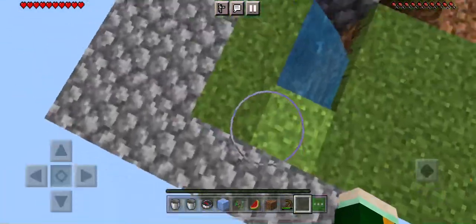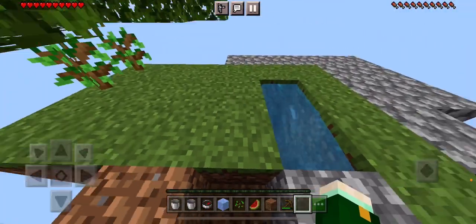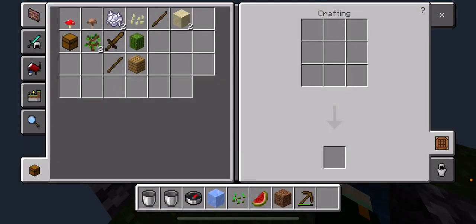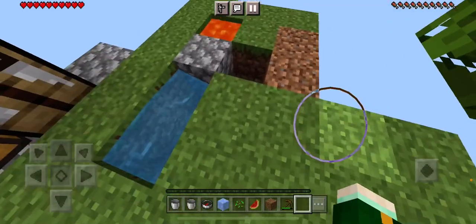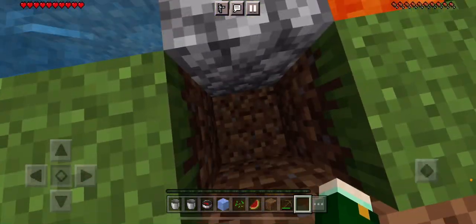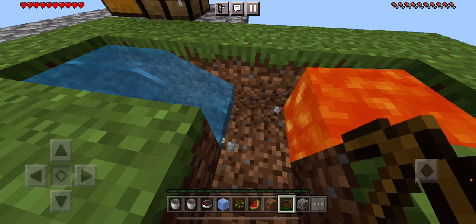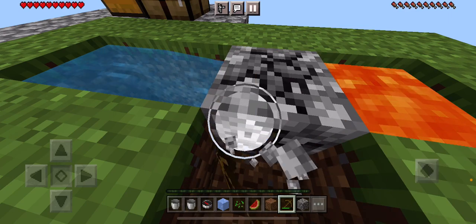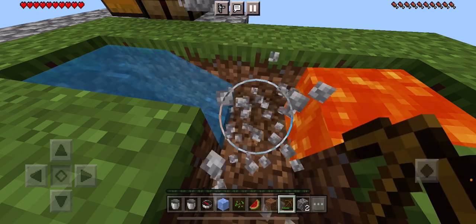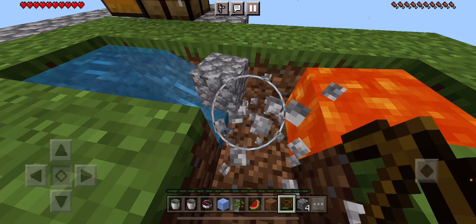It might not be a lot of room but at least we got a little bit more room to roam around. Let's put down our crafting table because we're going to need it, and put the chest down right next to it. Our next assignment is to make a furnace — we're going to need eight cobblestone to make one. We could get some blackstone from the Nether but we're not even in the Nether right now.